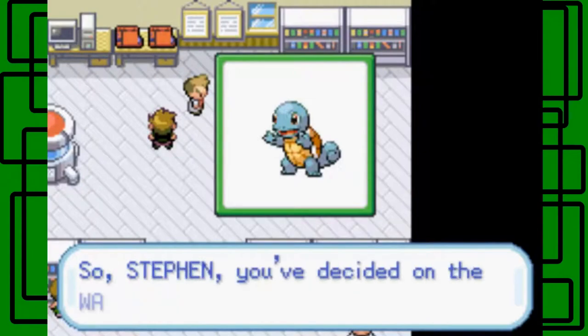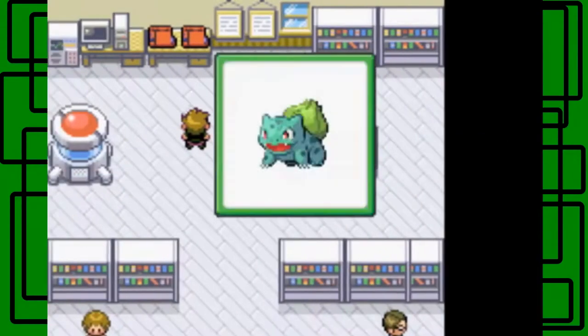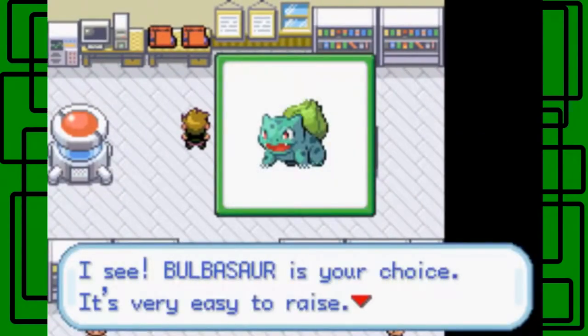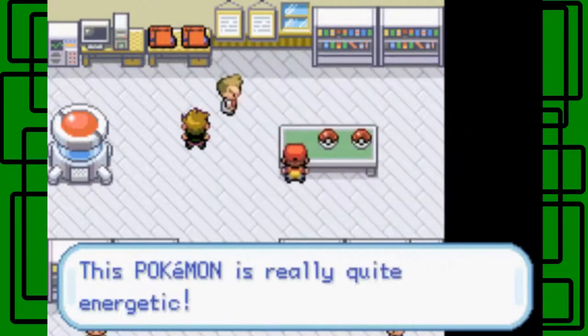I'm not gonna be choosing Squirtle either. Here's Bulbasaur — it's very nice and very easy to raise. I think it says 'very easy to raise' because the first two gyms are weak to Bulbasaur. It's a grass type and the first gym is rock type, and the second gym is a water type gym.